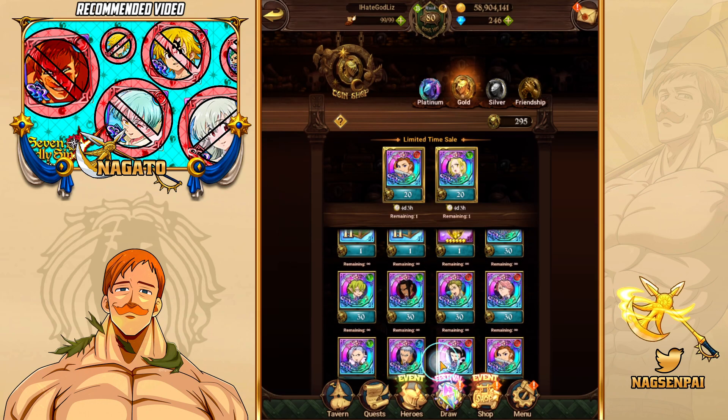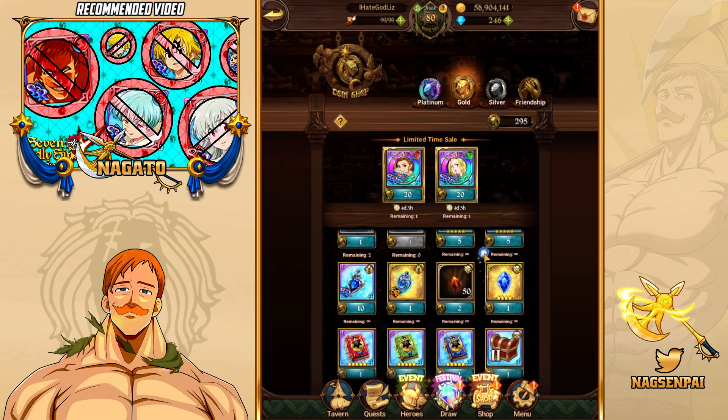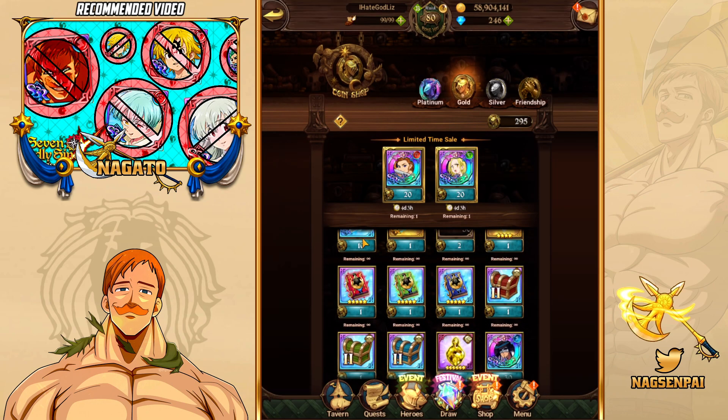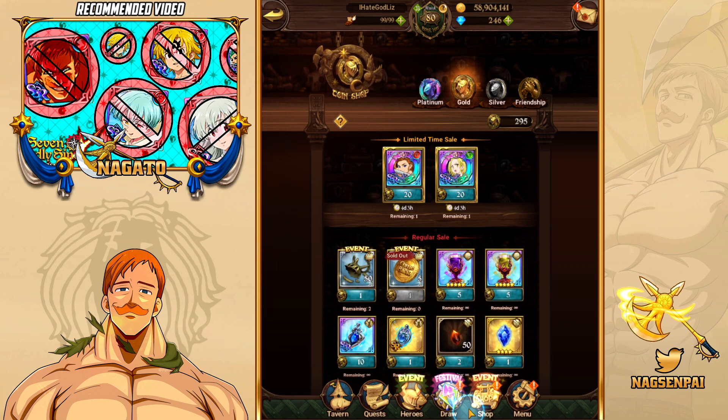Arthur is a very specific PvE purchase. For new players, SSR pendants are very good from the SR coin shop — it's way better than buying them with SSR coins. But again, Super Awakening is what I use SR coins for the most. So SSR pendants, Jericho, and Arthur are the best things to buy in the SR coin shop.